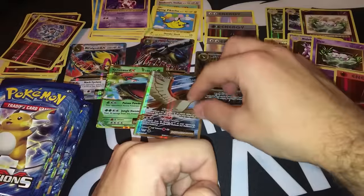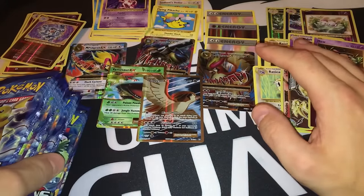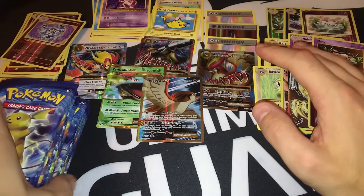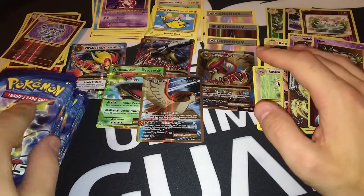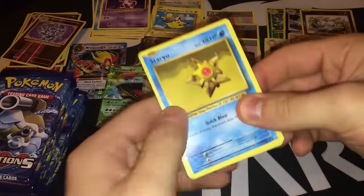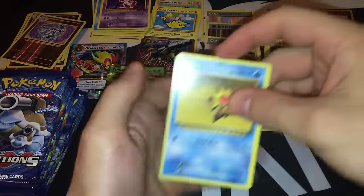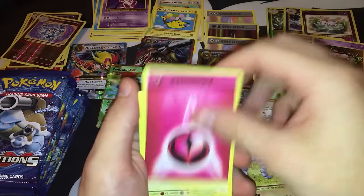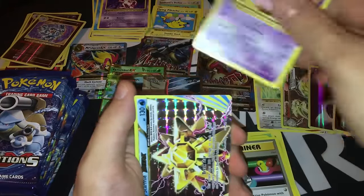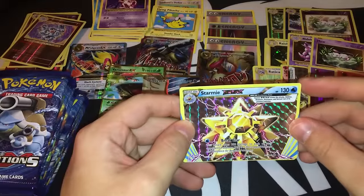I still have 13 booster packs left and I already have almost everything I need to build my Mega Pidgeot full art deck. Pack twenty-four: Staryu, Onix, Fairy Energy, Wultrap, Tangela, Blastoise Spirit Link, Switch, Nidorino. There's another break — a Starmie Break! With Break Star, for just a single Water Energy you can strike for 100 to each of your opponent's Benched Pokemon in play. Plus an Electrode with Crunch — another great pack.